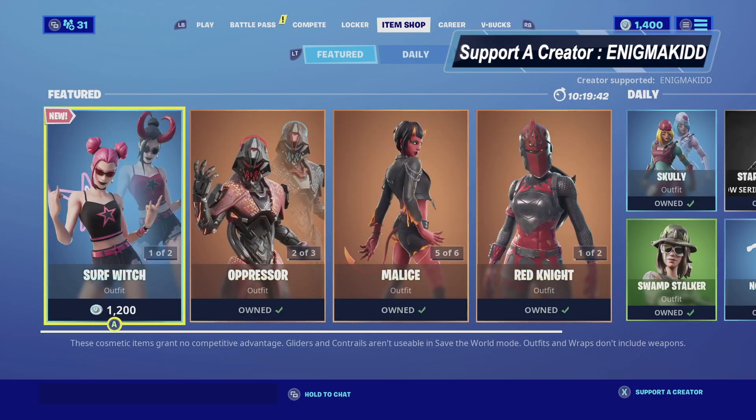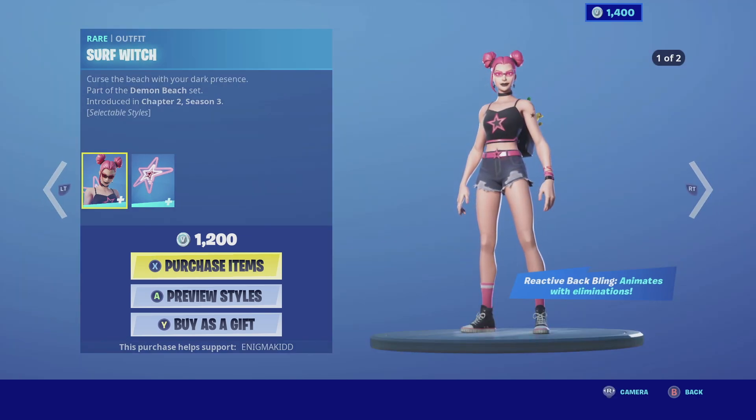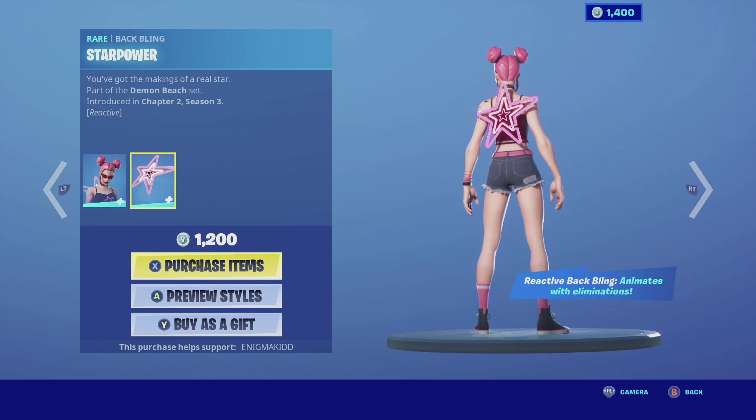What's up YouTube, welcome back to my channel. Today's video we're gonna be looking at Surf Witch. She is currently in the item shop. She is a rare outfit, she does come with two selectable styles, and she comes with the back bling Star Power.